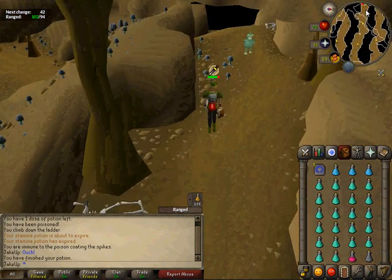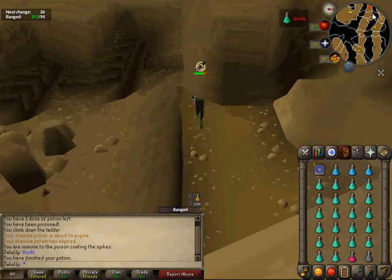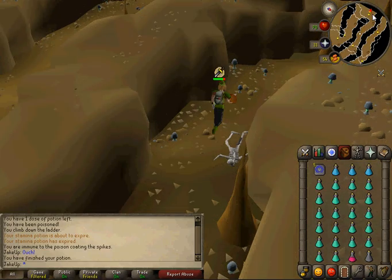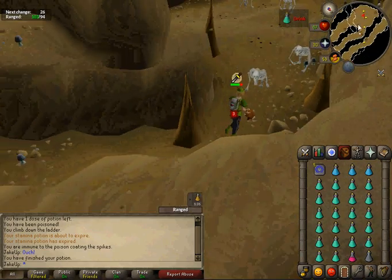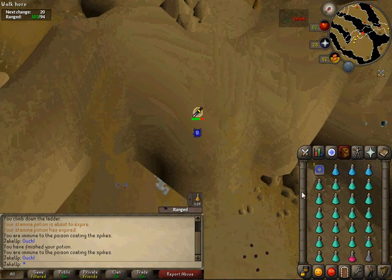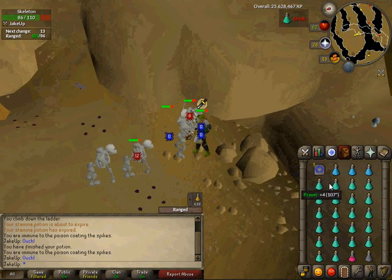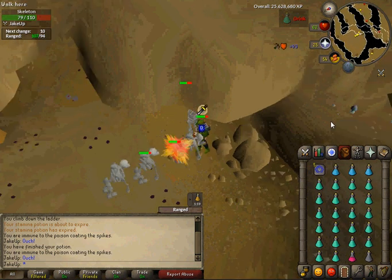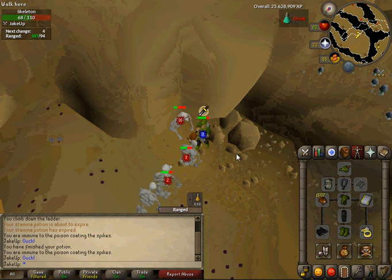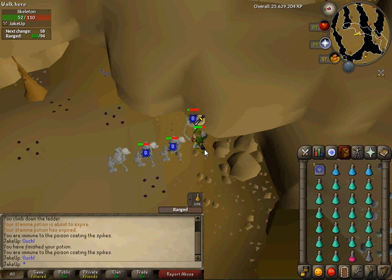A lot of the guides that I've seen don't cover how to lure the monkeys into the proper spots, and they all try to get you to go to the far back monkey spot. I don't like the far back monkey spot — I like to go to the first monkey spot because it's closer and saves me like a drink of prayer potion. So when I get there, this is where I stand. This is the first spot to stand. Let me go ahead and dose myself and get it going. This is the spot that you want to start off in. Obviously when you're first starting off, you're not going to be getting very good experience rates.